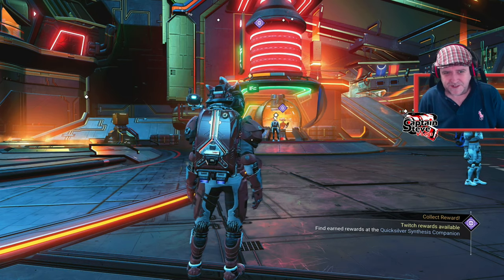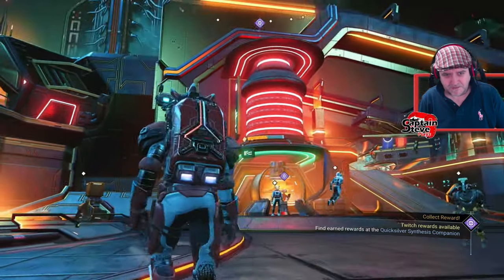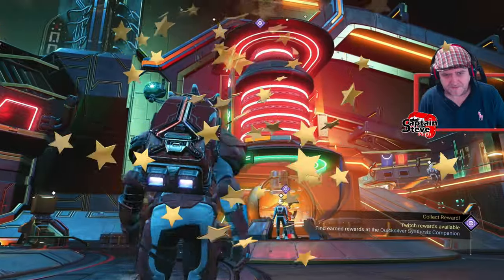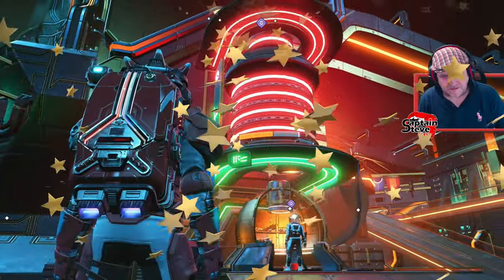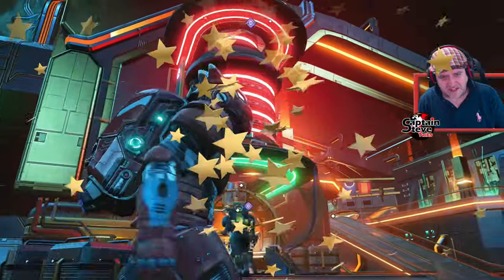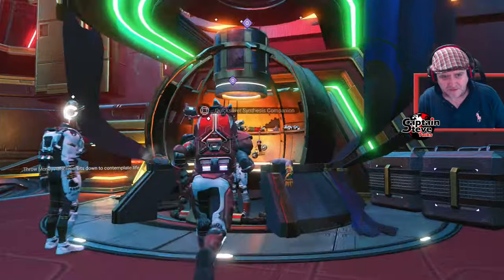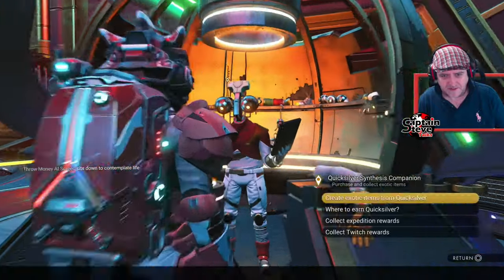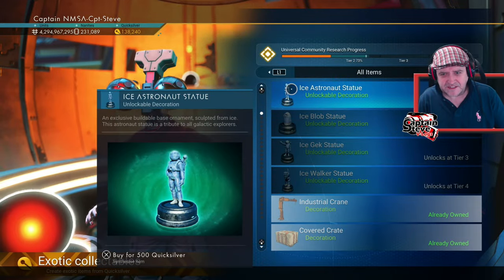The Quicksilver Symphecies Companions — how do there, chums. As I, Captain of the Steves, and today, chums, I'm inside of No Man's Sky. As you can probably see above the Quicksilver Symphecies Companions booth, one of the items is already unlocked and the second item is almost unlocked. What items am I talking about, people? Let's head on over and let's go and see Johnny Five, the Quicksilver Merchant, the Ice Sculptia.